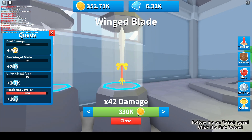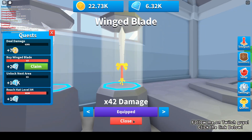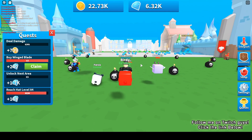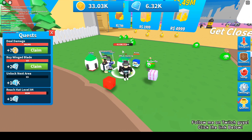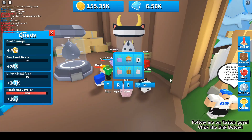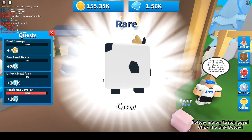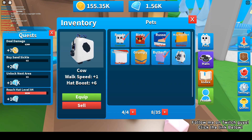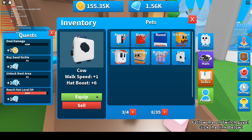I'm back and I can buy the final sword in this area - 330,000 coins. The multiplier is 42x damage. Let's check the damage - oh, this is a one-hit! Okay, now I can earn more and earn faster. Let's open up this egg again. I got a rare - the cow! I'll unequip Russo and equip the cow since the cow is better.